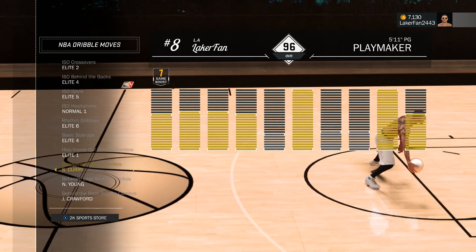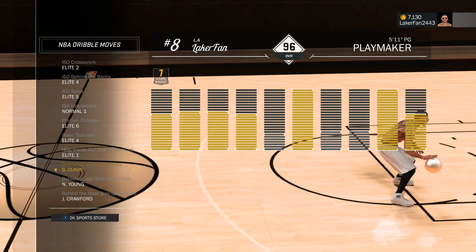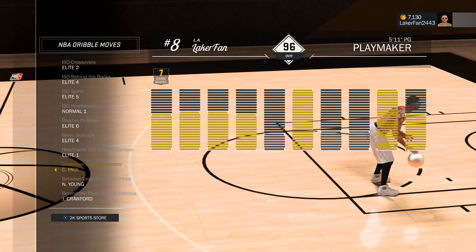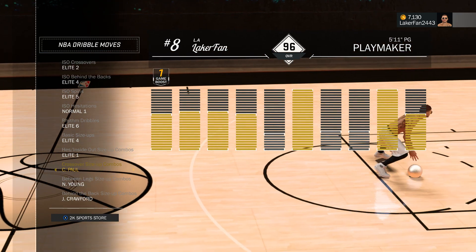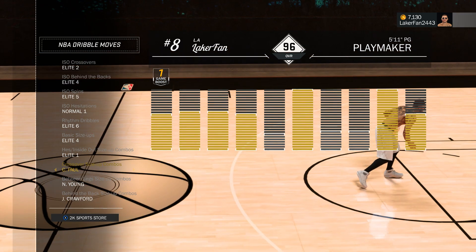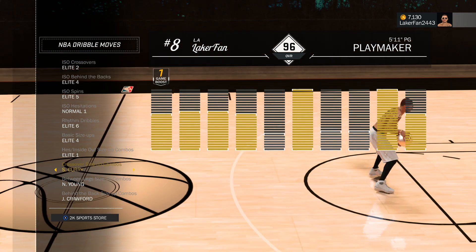Crossover combo — I have that on Curry now. I had it as Chris Paul; you can see how nice it looks, but the way it messes with my dribble moves it just doesn't work right. I had to rip the band-aid off. It hurt, but it just didn't work with any of these moves, so I went to Curry and it's a lot quicker now too.